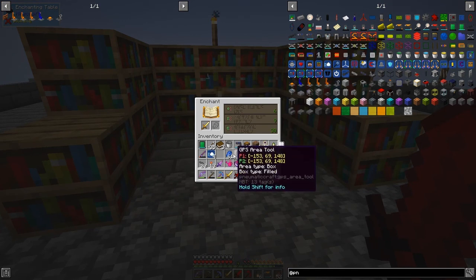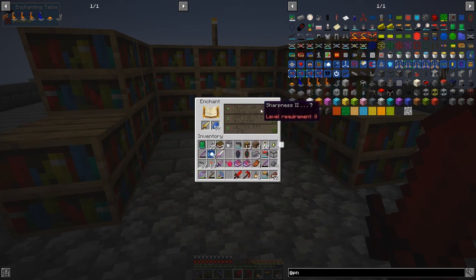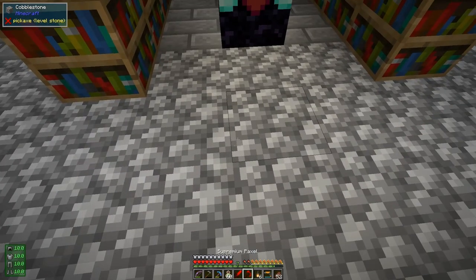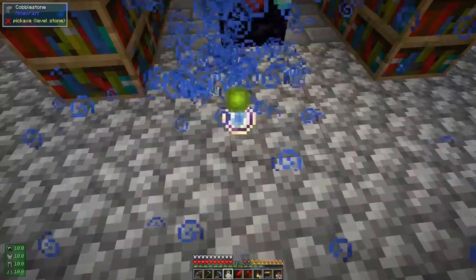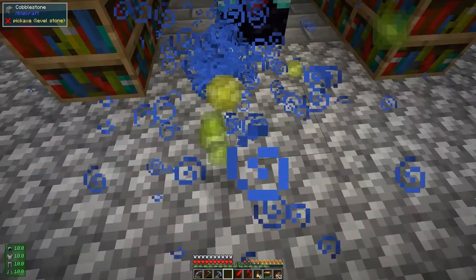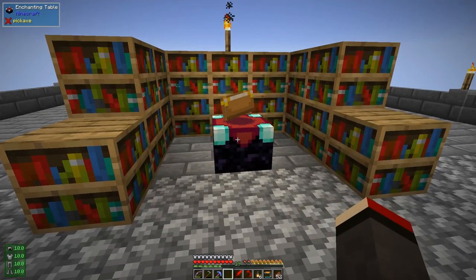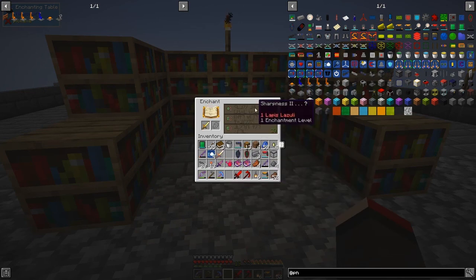Let me turn this off and jump into place. Now we can enchant these - it says sharpness two for one lapis, that'll do. He picked up all of those. Let's go for the second option. It probably only gives us sharpness two. And the second sword also got sharpness two - all right. So I'll just get some XP by throwing down these bottles of enchanting.